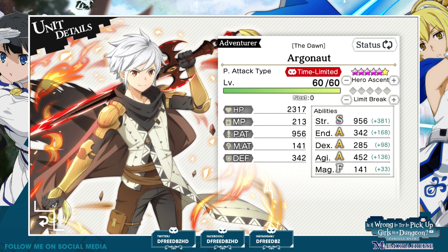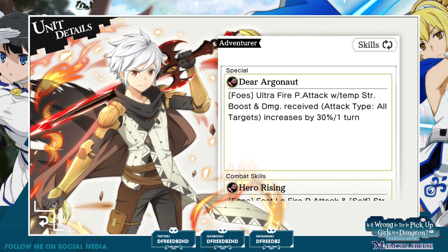So a physical attack type — what else is new for basically Bell? Double S in strength, almost 2,000 strength by the way, and double S in agility, and S in dexterity and endurance as well. So overall, really solid when he's fully broken and ascended and all that stuff. Let's go ahead and take a look at the special foes.